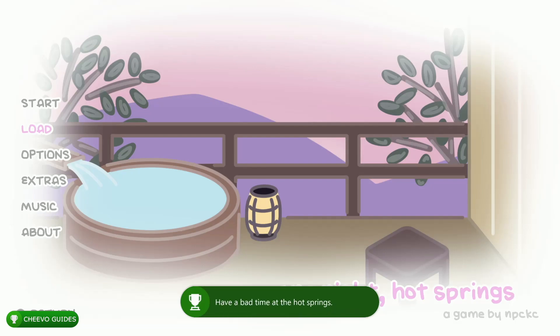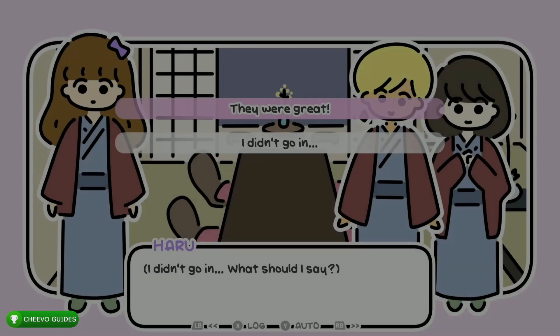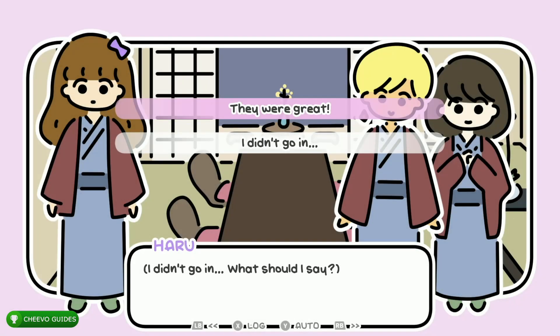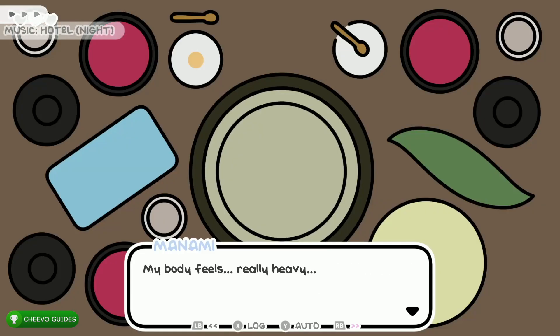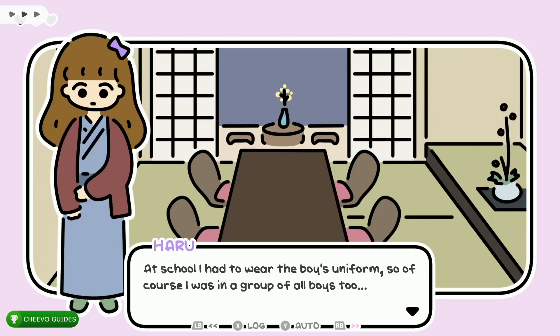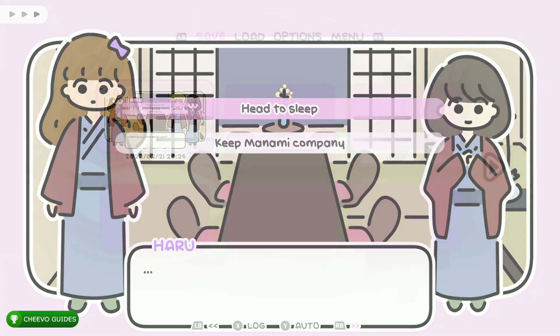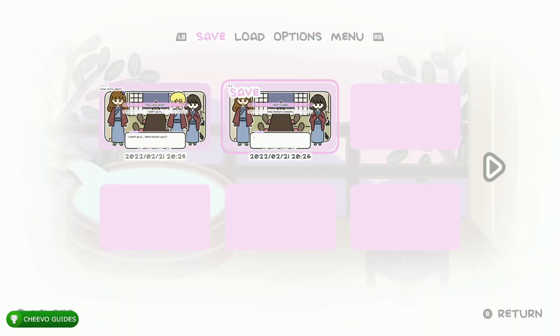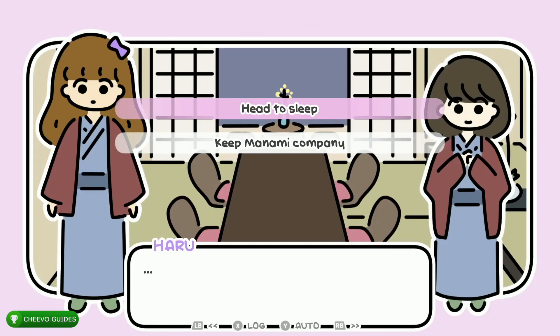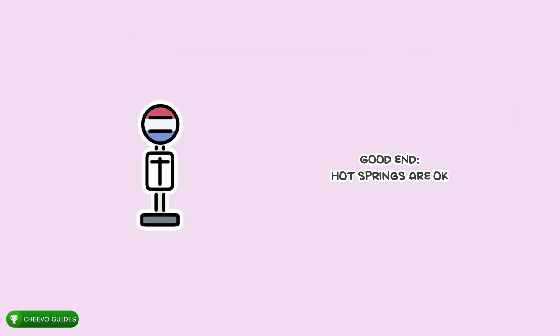Go ahead and start up the game once again. Go to load and load up the first save slot — the save we just made. Choose the bottom option: 'I didn't go in.' Then choose the top option: 'I'm a bit tired.' Next, save the game again — press start, go to make a save in slot two. Then choose the top option: 'Head to sleep.' Press RB to start skipping again and choose the top option: 'It was great.'